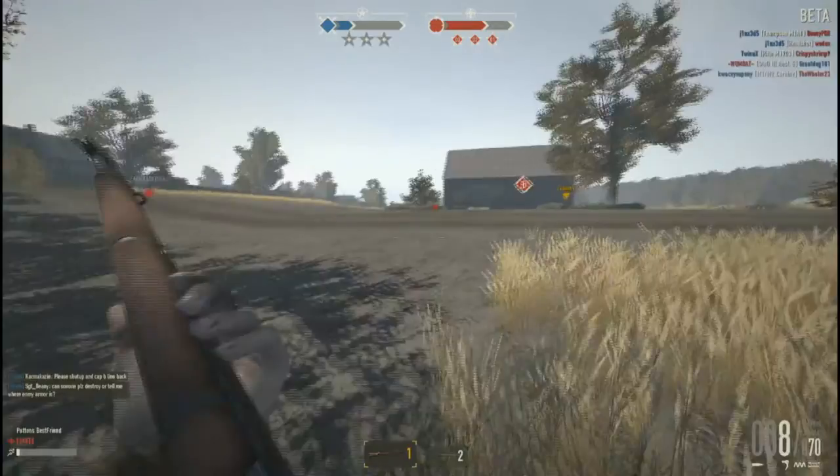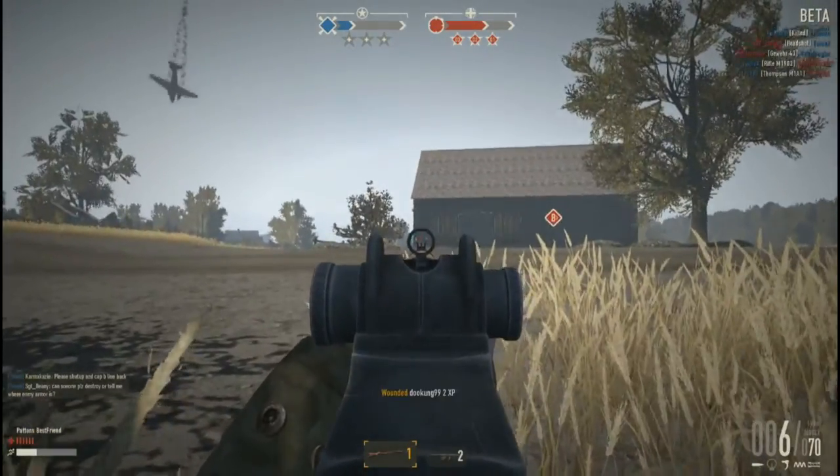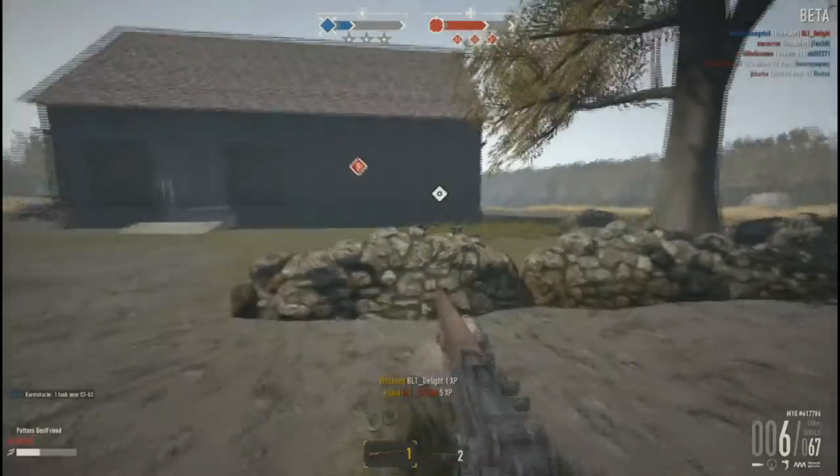The M1 in Heroes and Generals has the following stats: 240 rounds per minute, each shot dealing 48 points of damage, with a reload of 2.8 seconds and a magazine size of 8 rounds.